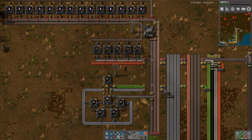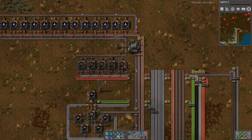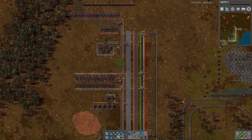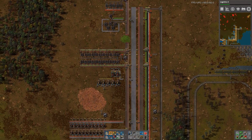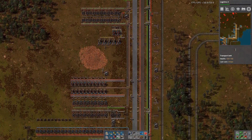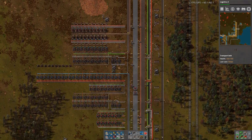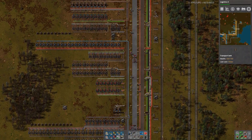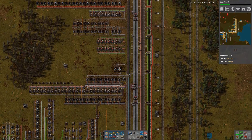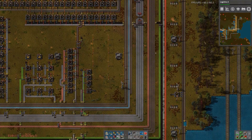Hey guys, welcome back to Factorio 1.5 where we are cooking with gas when it comes to getting stone crafted. Why is it one sided though? There's something broken. We're just making a... making a ton of steel furnaces at that moment. Now there's no stone out. What the hell? Something's broke, let's go and check it out.